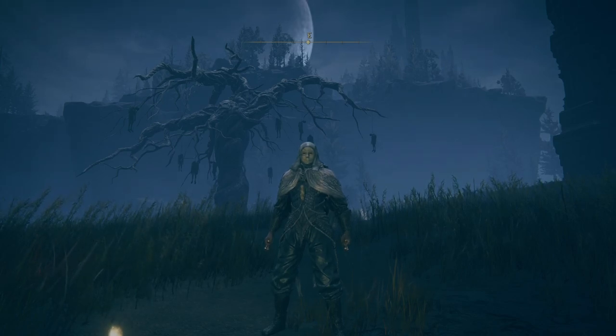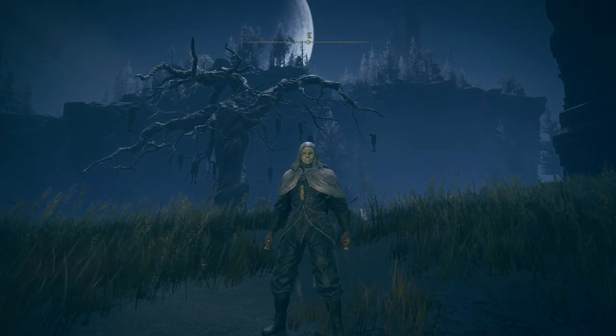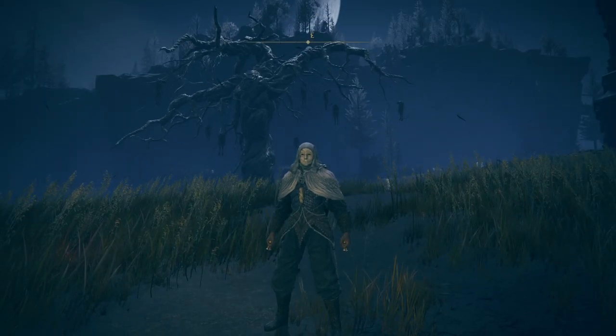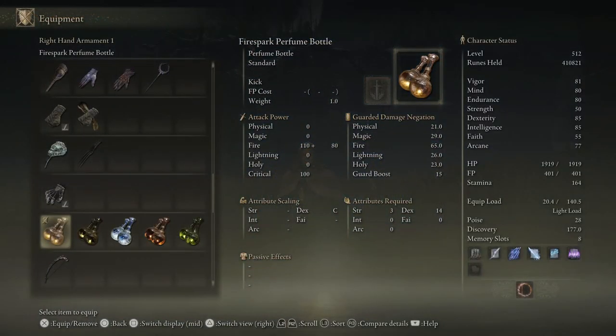Welcome back to another Shadow of the Earth Tree video. Yesterday we showcased all the blades, spears, and hammers — blunt weapons as well — basically all the two-handed weapons. Today we're going to cover the perfumes, so we're hitting with perfumes now, making everybody smell good in the lands. First we'll start off with the fire spark perfume bottle.